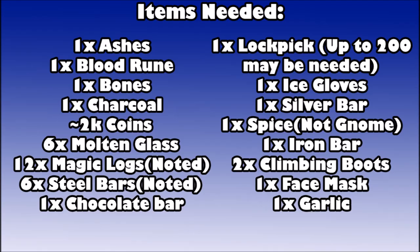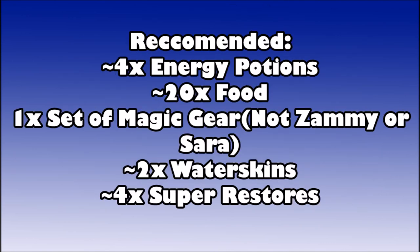For item requirements you're going to need one set of regular ashes from burning logs, blood rune, regular bones, one charcoal, around 2,000 coins — you can get by with 650 but 2,000 makes it faster using flying carpets. You'll need six molten glass, 12 Magic logs noted, six steel bars noted, a chocolate bar, a lockpick, ice gloves, a silver bar, one set of spice, one iron bar, two pairs of climbing boots, one face mask, and one garlic.